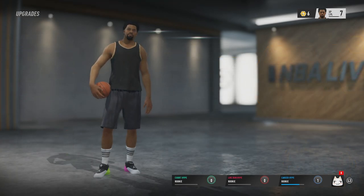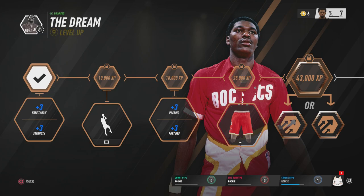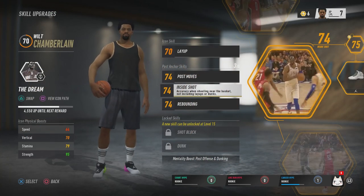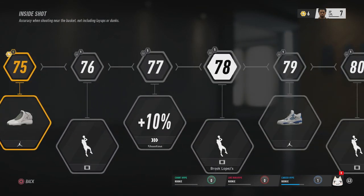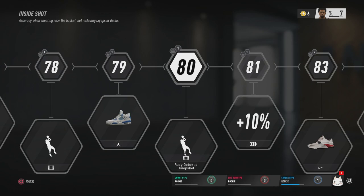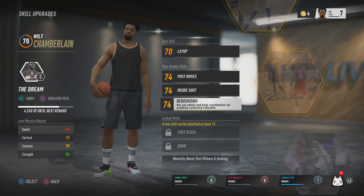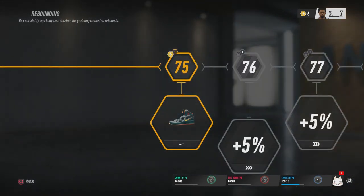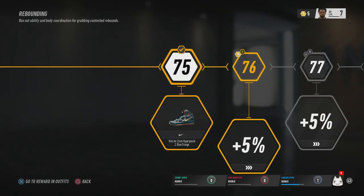I leveled up while playing these street games and I never used my skill points because I wanted to use them on rebounding first. You only get the rebounding upgrades at level 7 with this icon, so I was holding onto them. Now that I'm level 7, I'm gonna use all my skill points to upgrade my rebounding. I was gonna do inside shot or layups first, but scoring in the paint is already easy, so I wanted to go for rebounding and defense first.